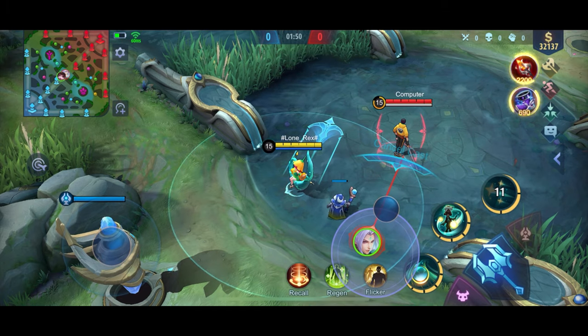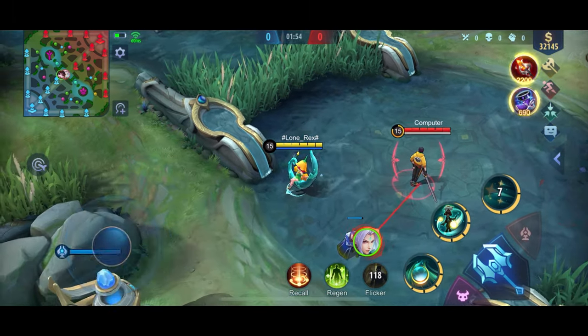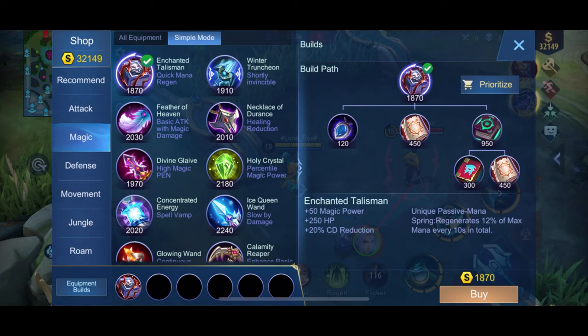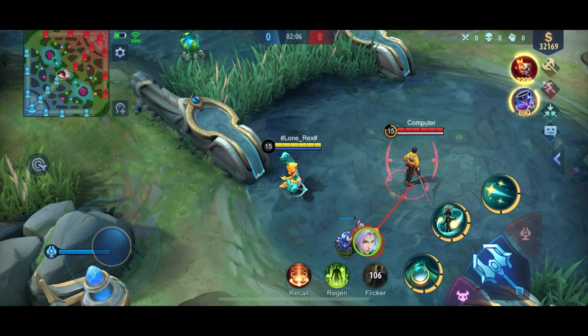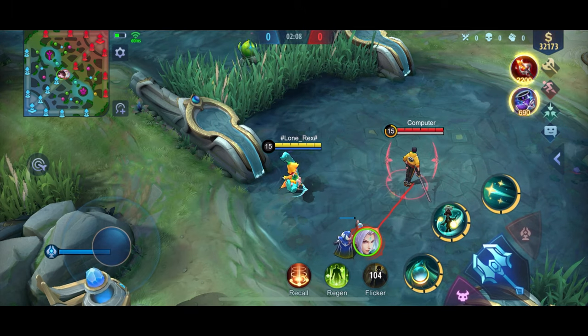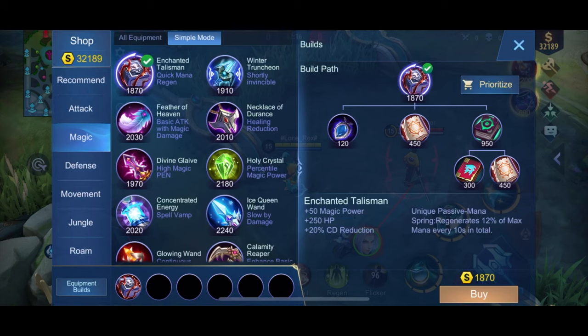This does not affect battle spells like Flicker. The unique passive is called Spring: it returns a percent of max mana every 10 seconds in total. This is the first pick item you can get for some mages and support heroes. It also gives stats: 50 magic power, 250 HP, and 20% cooldown reduction.